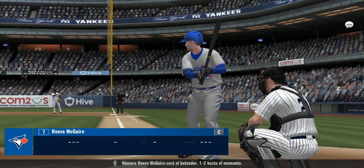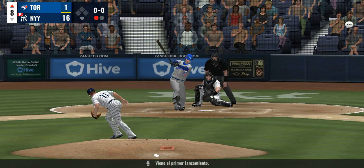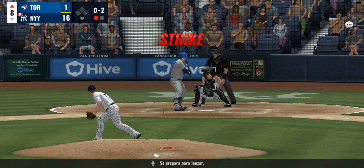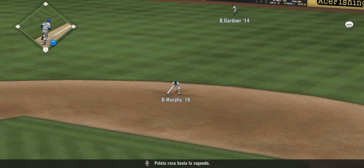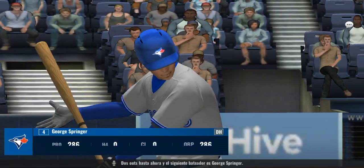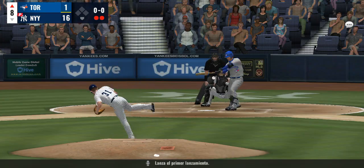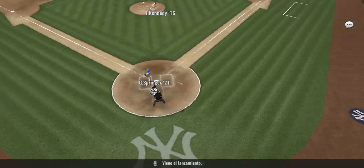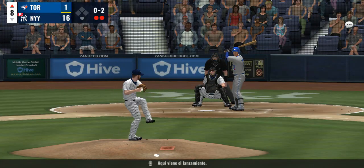Reese McGuire will be the batter — he's 1-for-2 so far. First pitch coming — and a first pitch strike. Here he comes — that's in there as well, a quick 0-2 count. Strike two, pitch on the way — there's a ground ball hit towards second. Two down in the inning. The next batter up is George Springer. Here's the first pitch — and that's off the mark, 0-1. The pitch — back and out of play. Here's the pitch — not a great pitch.